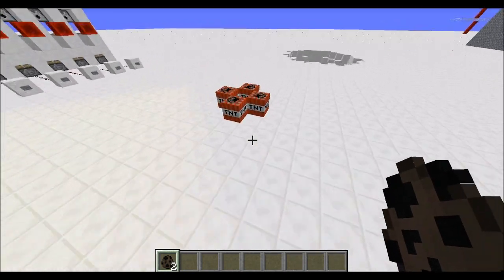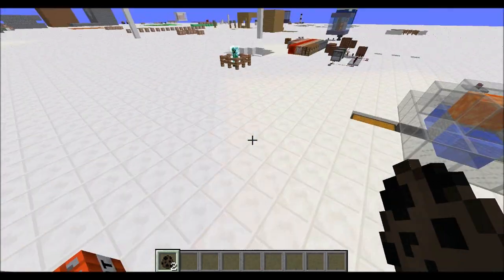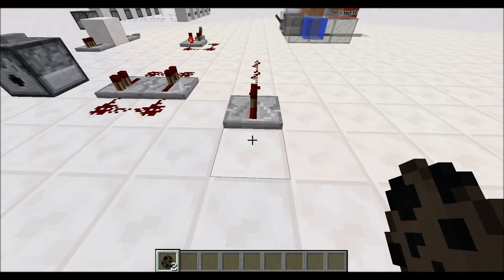It powers Creepers, and it can also deactivate TNT. So now we can defuse bombs. But it has a much, much more powerful use.